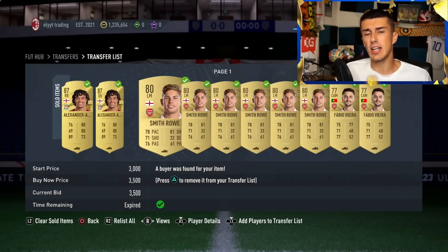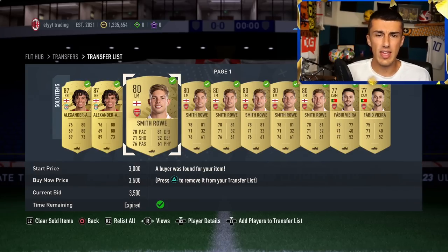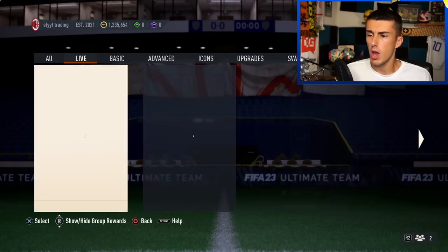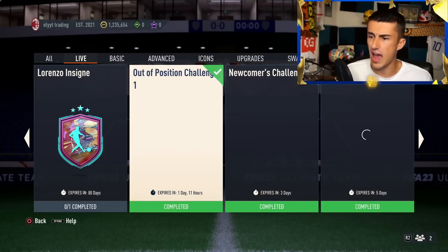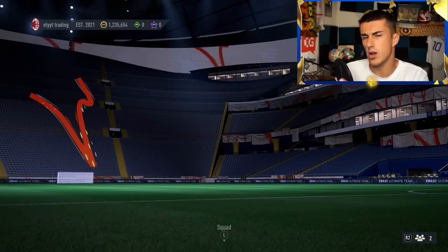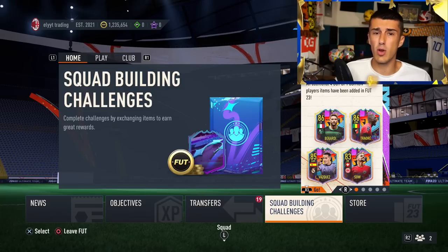First thing is first, let's start with the low-budget method that I've been using all day, all yesterday, ever since the new out-of-position SBC was released in FIFA 23. This SBC came out at the beginning of the out-of-position promo — or maybe a day after — but it needed 31 chemistry and had requirements that made certain cards go up in price.